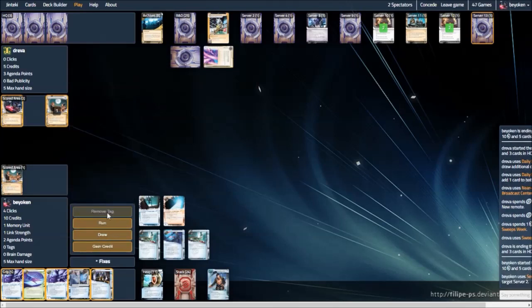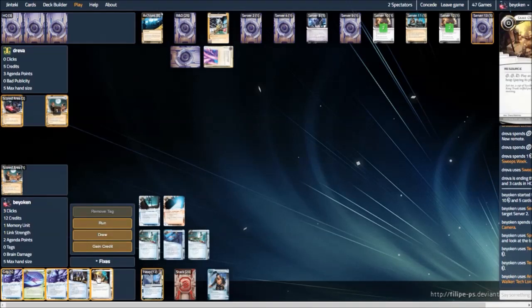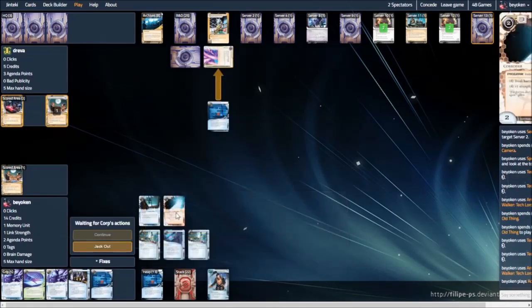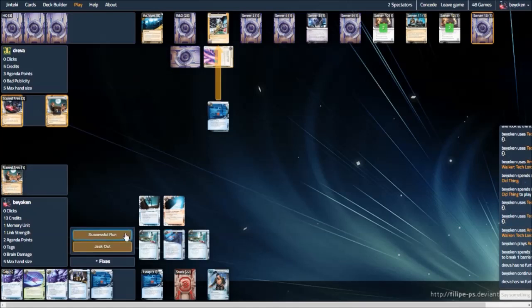I need to find another copy of Account Siphon, another Desperado, or something to that effect. I see a PAD Campaign on top of his R&D and a Same Old Thing in my hand. It is very tempting to go for the Account Siphon again — he's on a good number of credits. I think I do it right here. I fire the Account Siphon. This is the best blue card in the game. Why wouldn't you run 3 copies? It just forces the corp into a very tough position. This time he cannot rez anything, which basically confirms there are no SanSans on the board.